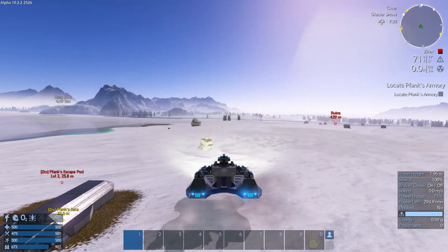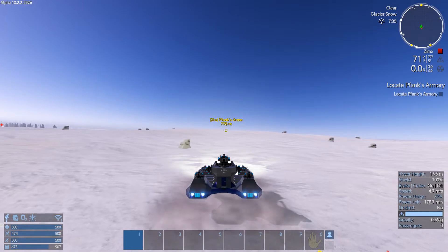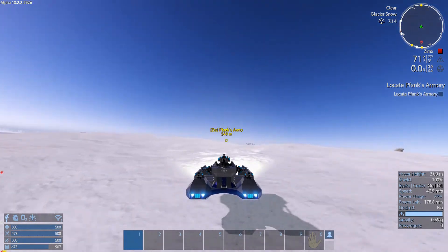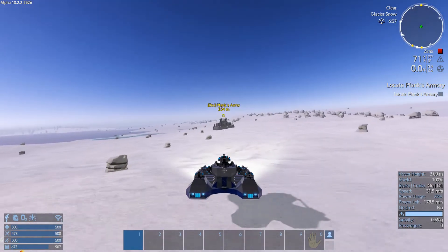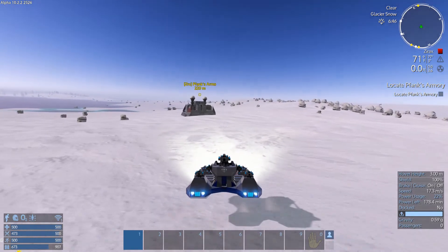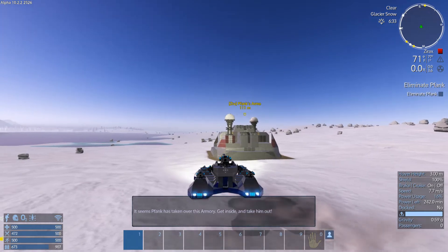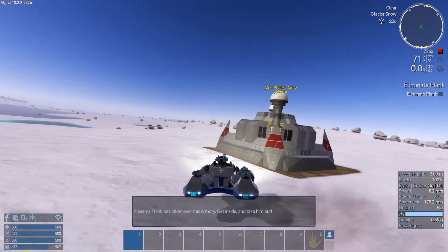Go up here and see if we can't empty some of this fuel. There we go. Flank's Armory. I wonder if there's anything special about that armory. Now, this ain't the main objective, so anything goes. I'm hoping the cannon turret annihilates the base.